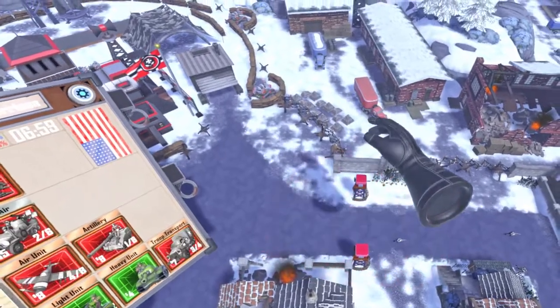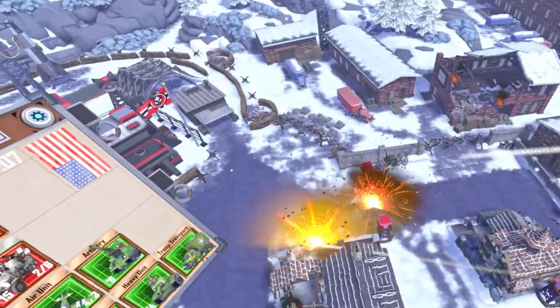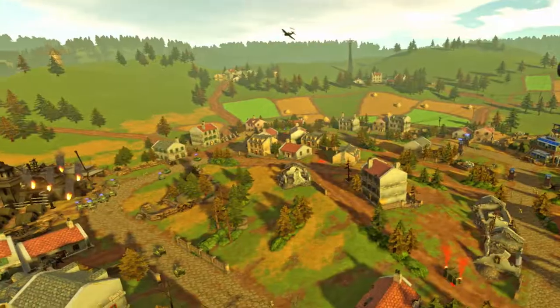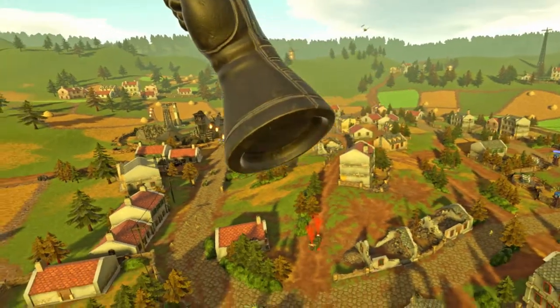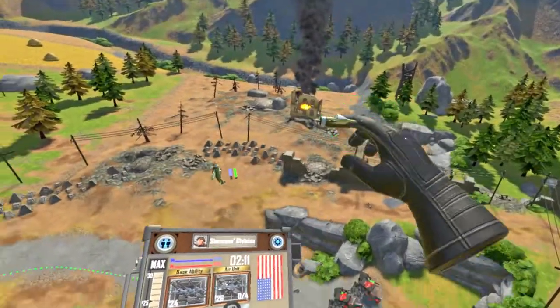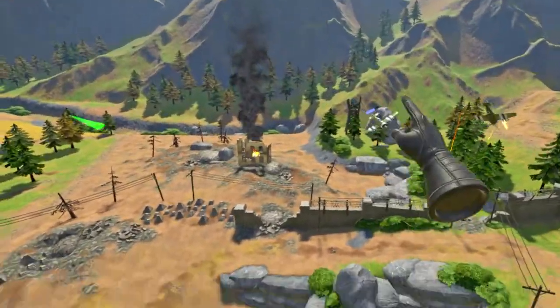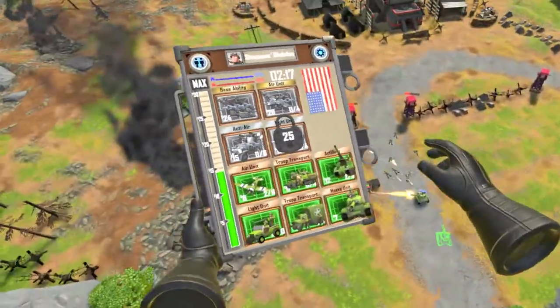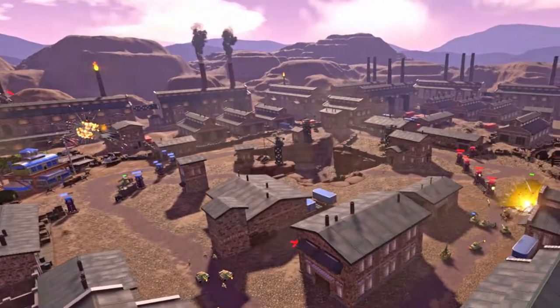It's easy to pick up, and I was having fun within the first 15 minutes. The goal is to destroy the enemy's base before they destroy yours. Move yourself by grabbing and pulling across the battlefield, which is limited to a small area and has dedicated lanes for moving units. Drop them in the green arrow path to send them straight to the enemy base, or place them off the path to set them up on defense.